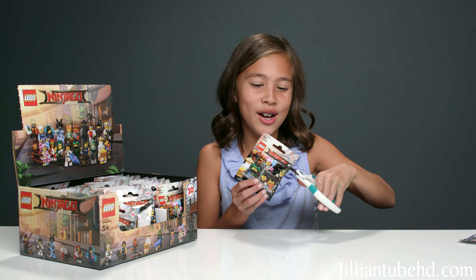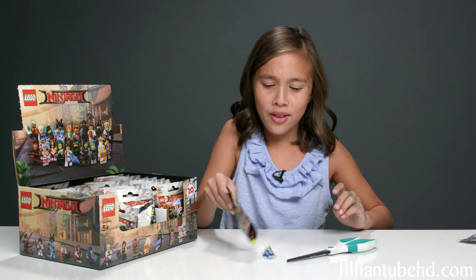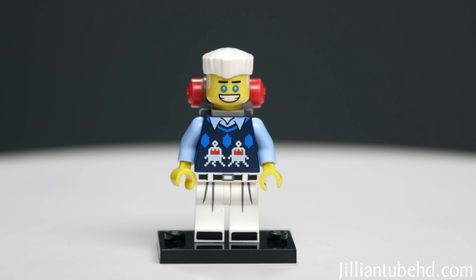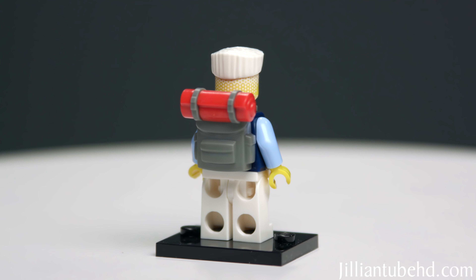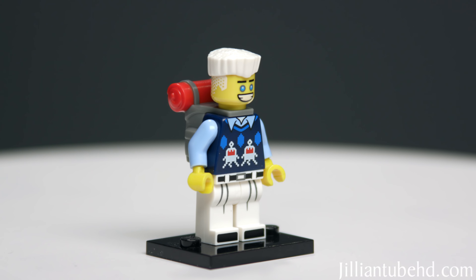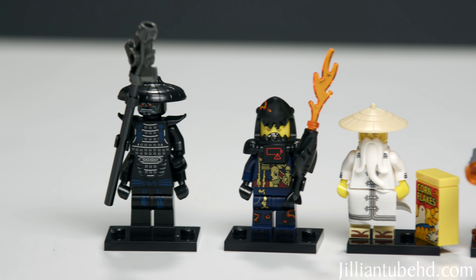For the final pack I got a new character — Zane. He has a blue shirt with a sweater vest, a backpack with a red sleeping bag, white pants with a belt, white hair, and I think a white undershirt too.